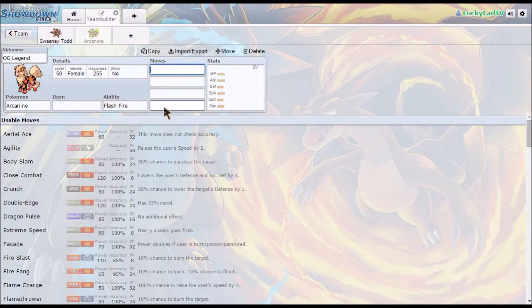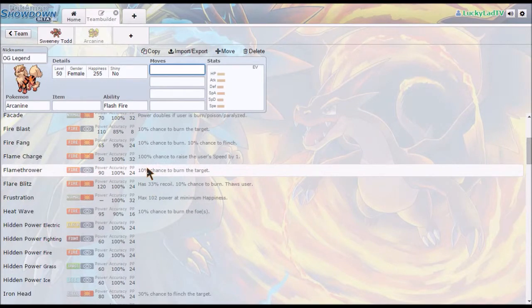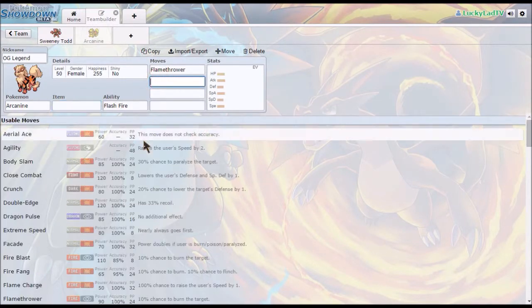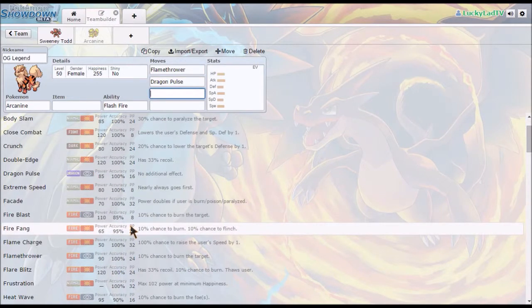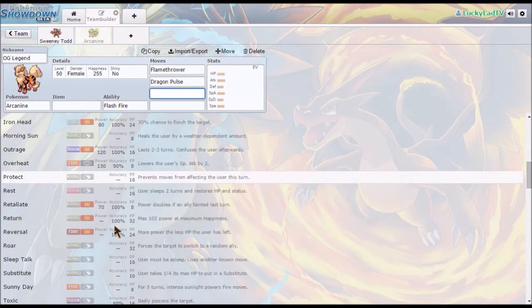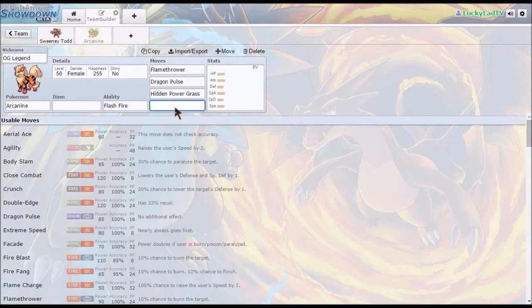Arcanine works perfectly well as a physical or special attacker, and for this team I actually want it to be special — I don't want to be taking recoil damage. So I'm going to give it Flamethrower, Dragon Pulse for coverage against things like Kingdra or Mega Charizard X, and HP Grass. The reason for HP Grass is that it hits Rock, Ground, and Water types — which are all three of Arcanine's weaknesses.